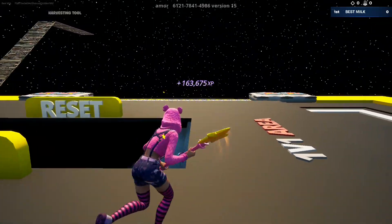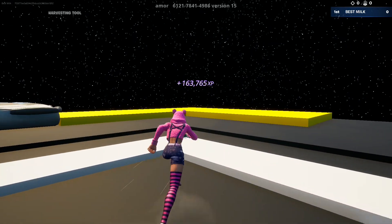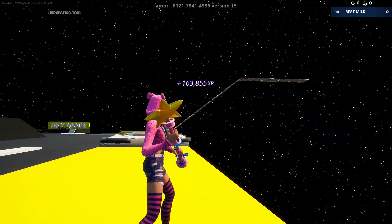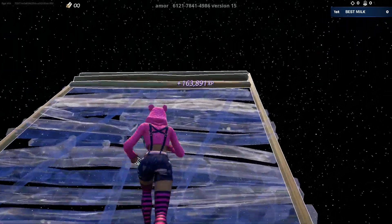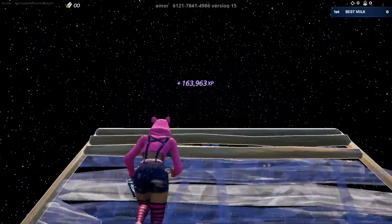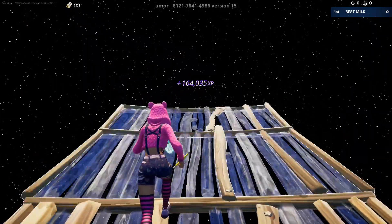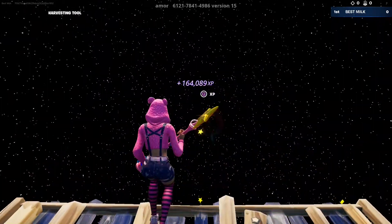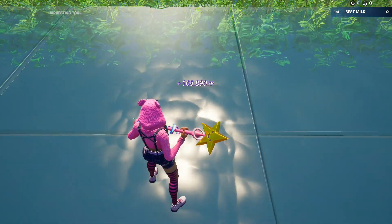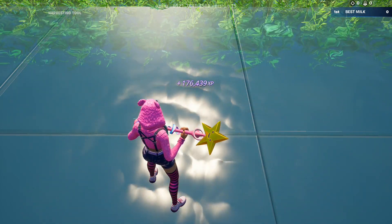Now let's go to the opposite corner of our last build. Right from this corner, we need to place 8 ramps up and 6 flats out. Look right at the end for the XP. Map is paying some nice XP.